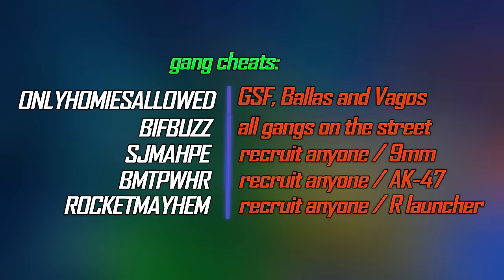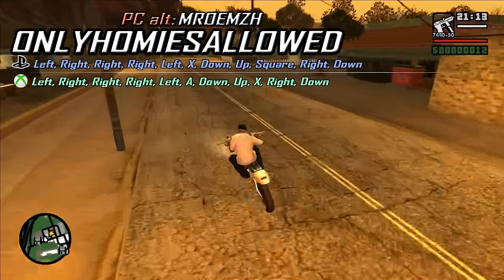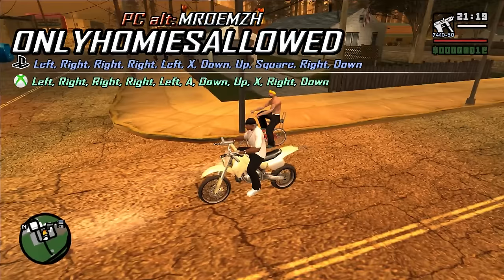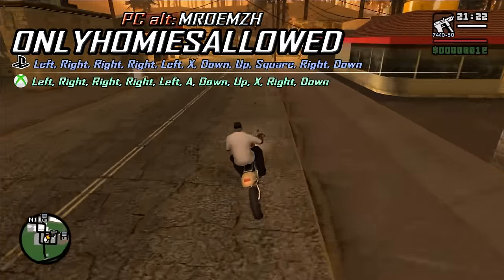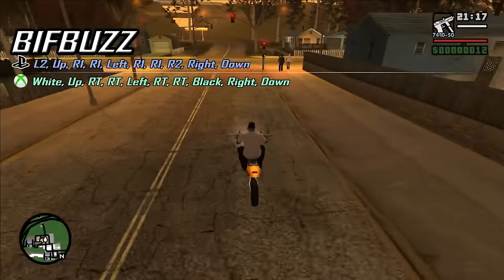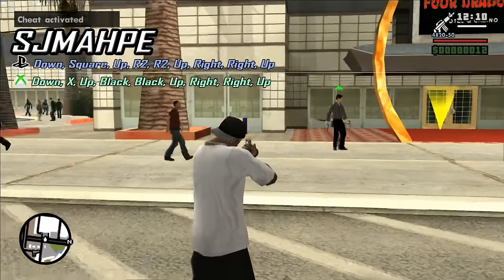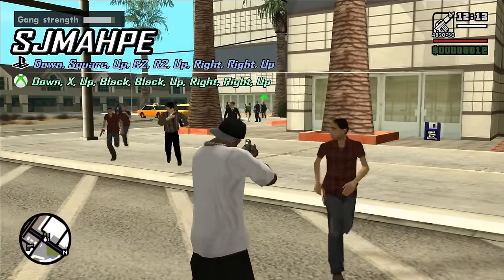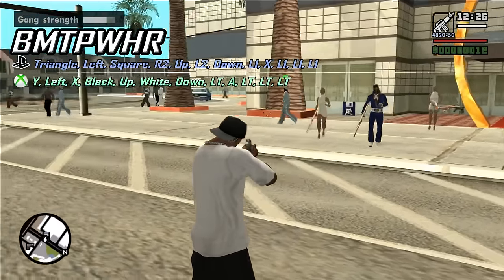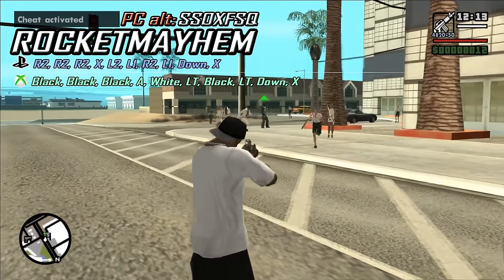Gangs are a big part of San Andreas and we have a few cheats involving them. One cheat spawns only Grove Street Families, Vagos and Ballas, replacing all pedestrians with them. Another cheat does the same but spawns all gang members in the game. You can also recruit anyone to give them 9mm pistols, or AK-47s, or with ROCKETMAYHEM you can recruit anyone and they'll have rocket launchers.